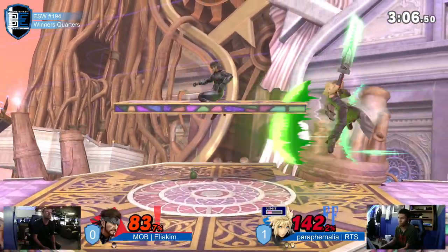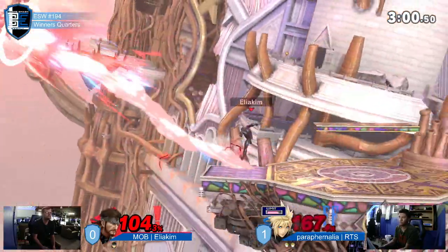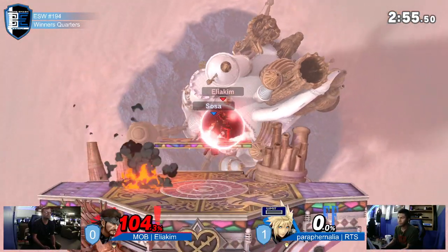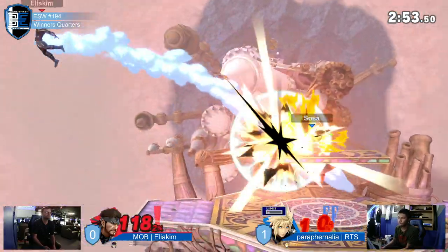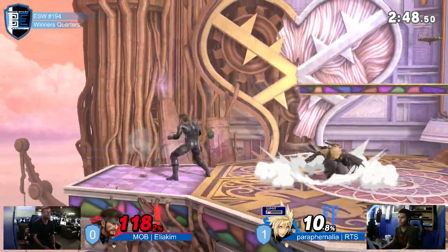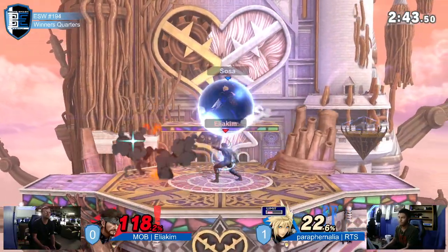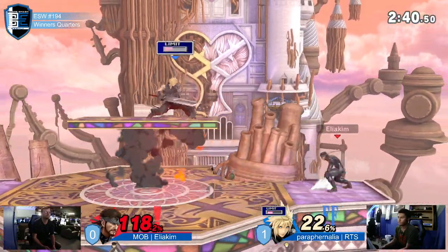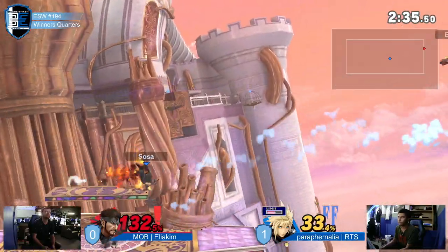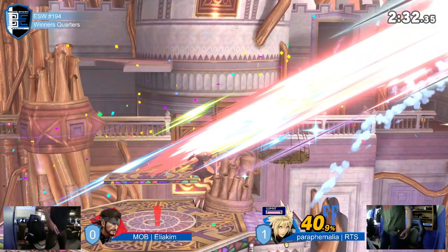Did not take advantage of that landing — he should have. Nice job utilizing that stage. Oh wow — that down air! That mixed me up; I was definitely getting hit by that reversal. I did not see that coming. Got to be worried about that C4 as well — it's right there. I don't know how long that's been out, but it might be going up real soon. I think it definitely has been. That's what Eliakim is probably banking on — pushing RTS to that corner, just wanting him to go away. Good option there.